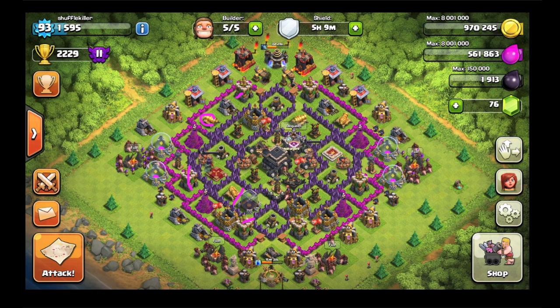Your point defenses go archer, cannon, archer, cannon — that doesn't look too bad. I like the way the base is looking overall. You're up in Crystal 2 and moving up. You're using hogs which is interesting — I would try using LavaLoon or even Barch to get higher. I've gotten Masters with Barch before. It looks like you're upgrading your minions in the factory right now, which is good.